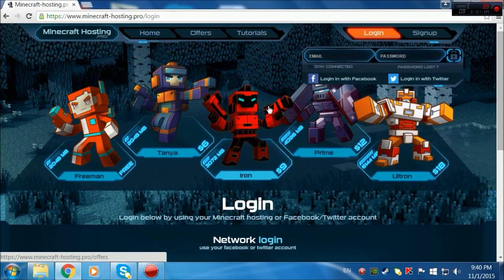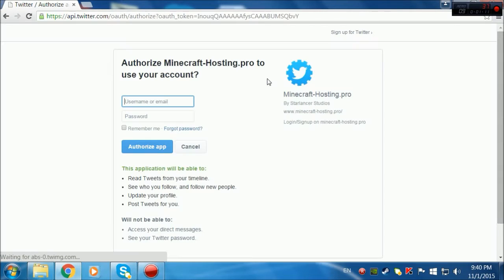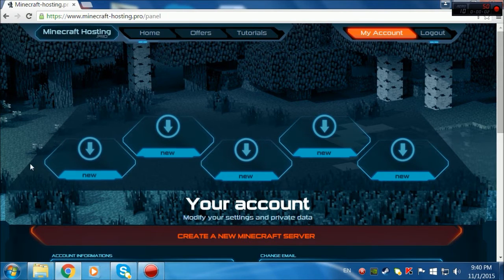I'll show you how to set it up. First, you need to log in here. It's simple — you can even log in with Facebook. I'm just gonna log in with Twitter since it's easier. When you log in, this pops up and you can make five servers at a time, which is pretty good.